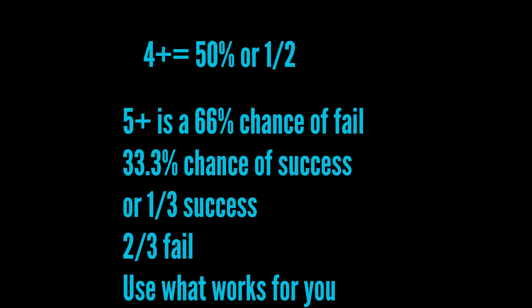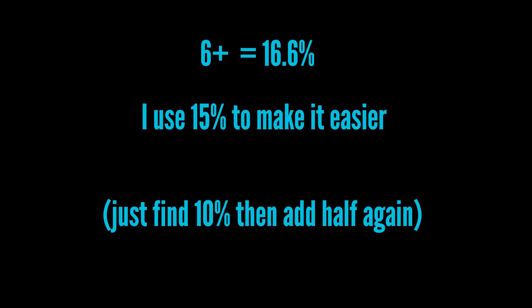Obviously 4+ is fifty percent. 5+ is a sixty-six percent chance to fail, or a thirty-three percent chance to succeed — one third, two out of six, however you want to think about it. For 6+, it's about fifteen percent to succeed. The quickest way in my head: take ten percent of the number and add half of that — gives you fifteen percent really fast.